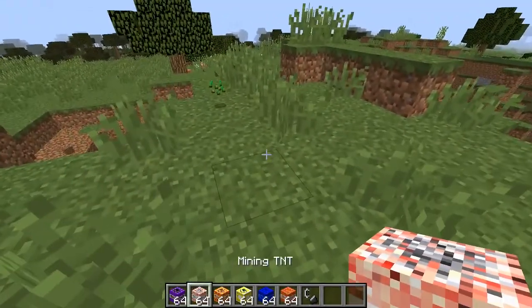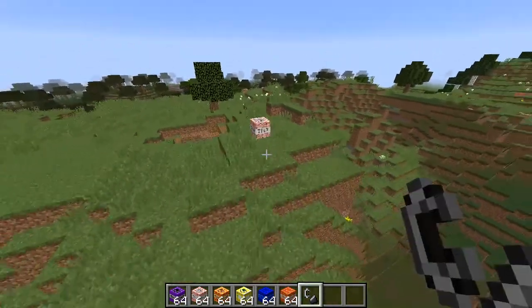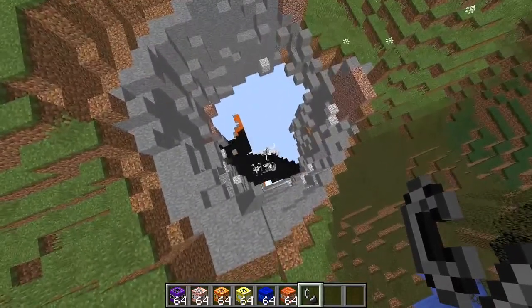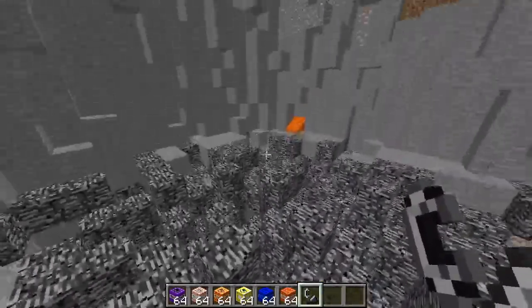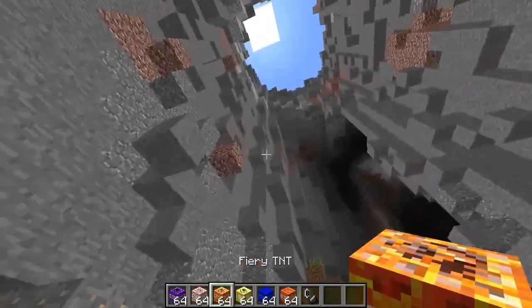Alright, number two: mining TNT. I'm assuming it might mine down, I don't know, let's see. Oh that's cool! So it basically just digs a big hole — oh we found lava — and yeah it basically just digs a big hole all the way down to bedrock.